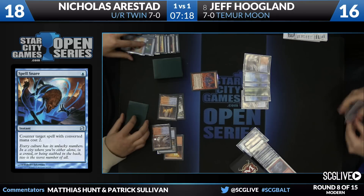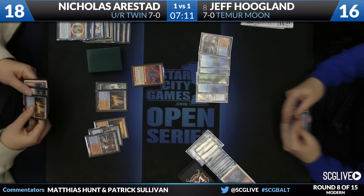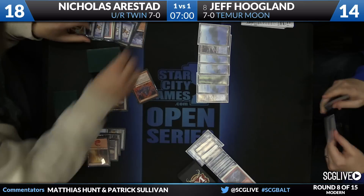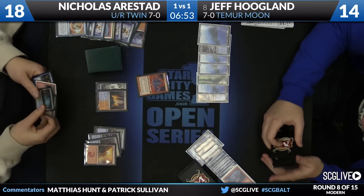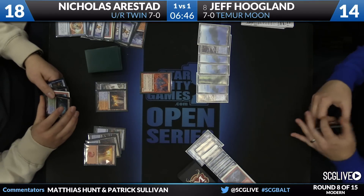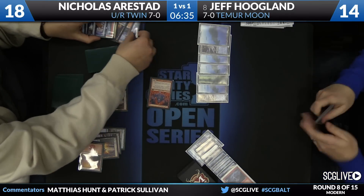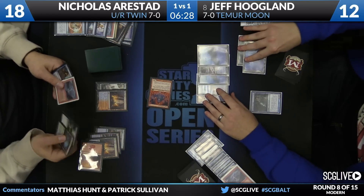I'm surprised Nicholas is going out of his way to fight this hard over Grim Lavamancer — Jeff's deck feels like the type that can push it off the table without too much difficulty. Land six for Nicholas and he passes back. Jeff doesn't appear to have an answer right now, so Nicholas will get two damage a turn. Good on Nicholas — this is not the battle I would have fought, but right now it looks pretty good. What I like is that Nicholas's hand was so good at fighting a counter war that he wanted to start one while still so well positioned.